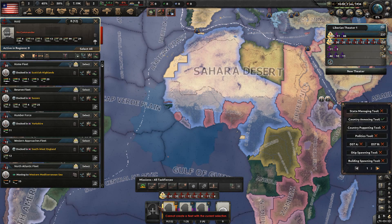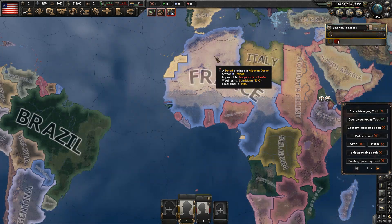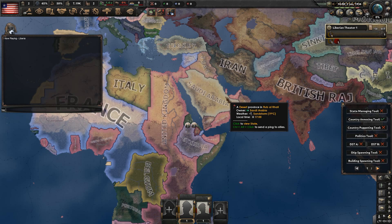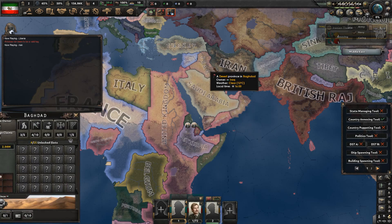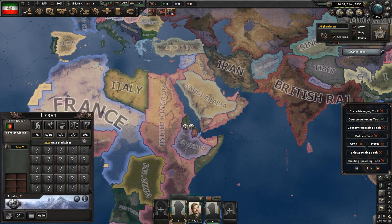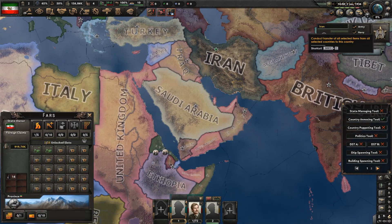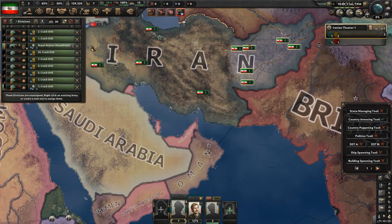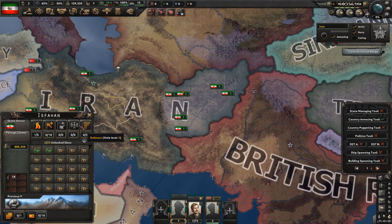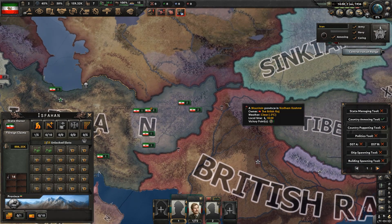Yes, it did. But more importantly, you can do things like tag over to Persia here, grab Iraq and Afghanistan, and when I annex them now I have their divisions too. We also have coring here, but I'm fairly sure you could infer what that would do. So let's move on.